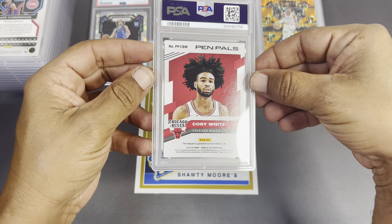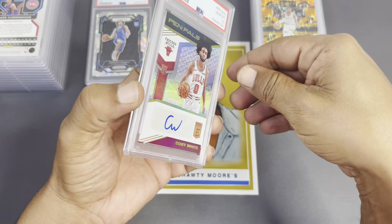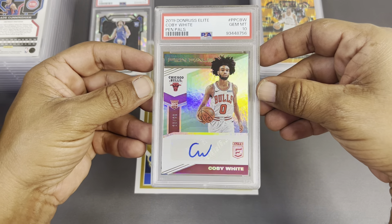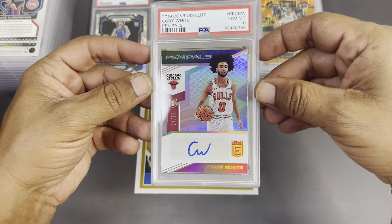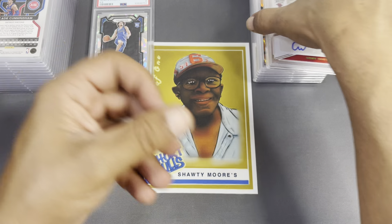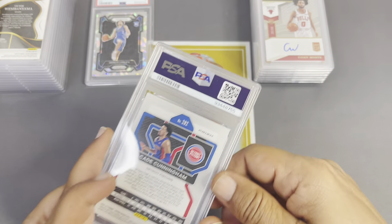This is Illusions, maybe, and they can be kind of tough. Let's see how we did — Kobe White, and it is a 10! Beautiful, number to 99, Kobe White autograph. I pulled this myself, had it sitting in the deck for a long time, decided to pull it out and get it graded. He came alive a little bit last year. Another 10, baby, let's get it!